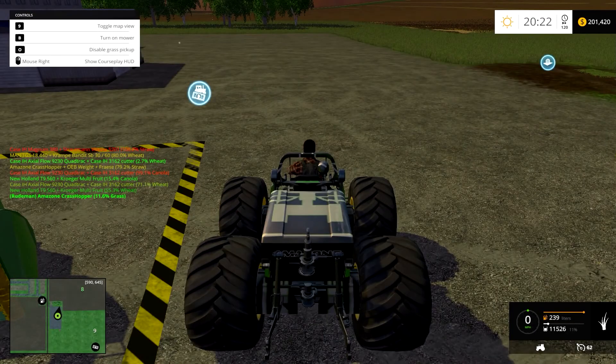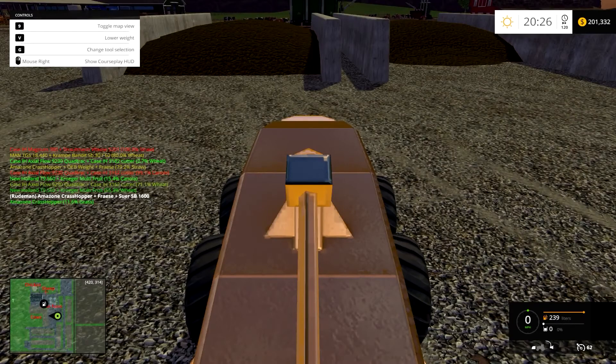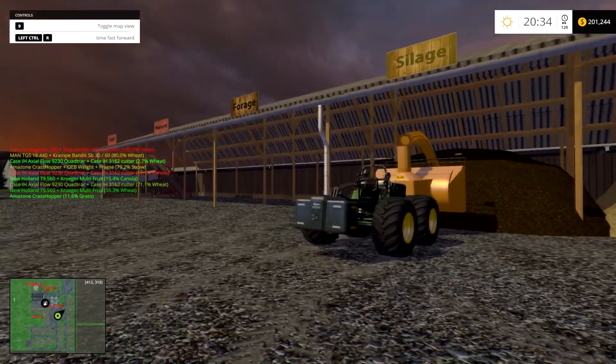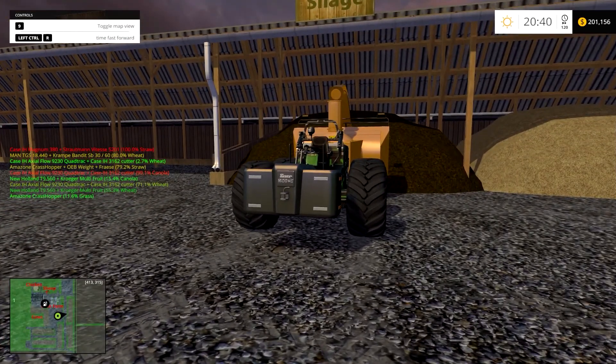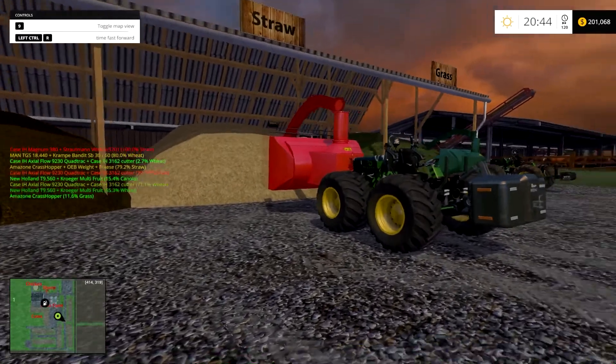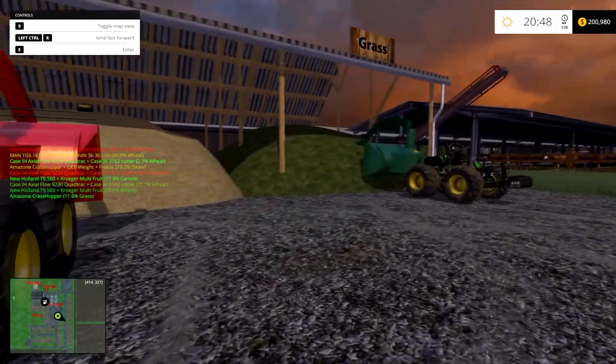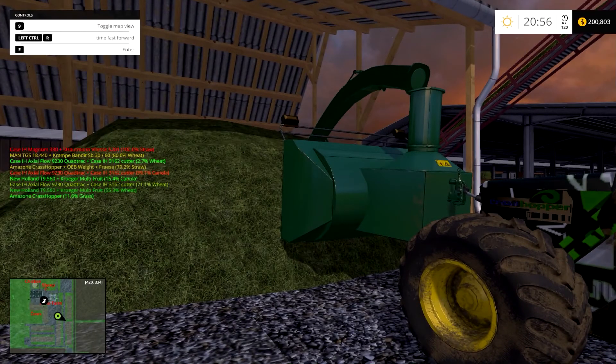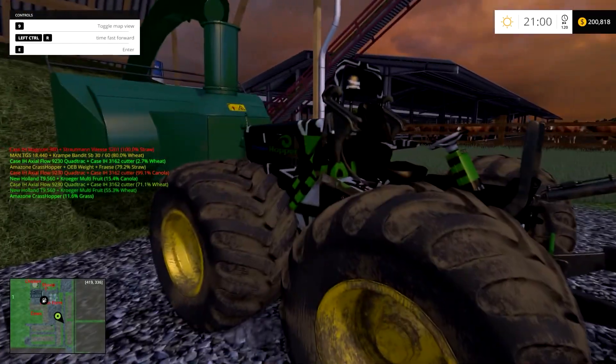You can actually get them in different colors — there's a yellow one, a red one, and a green one. When you purchase the Frase, you get to choose what color you want to make it.